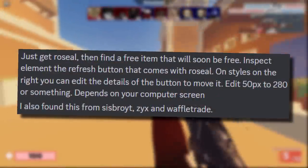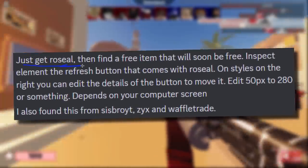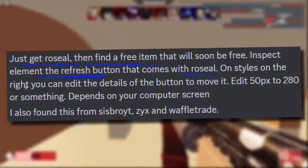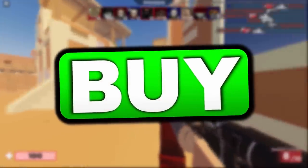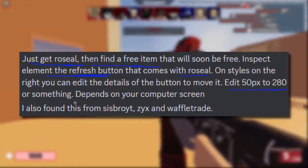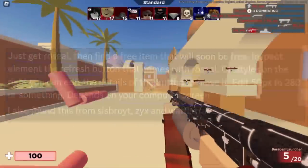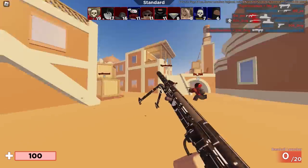A shout out to one of my mates that sent me this on Discord. The method is: get RoSeal, find a free item that will soon be available, then inspect element the refresh button that comes with RoSeal. On the styles panel on the right you can edit the details button to move it - we're moving the refresh button on top of the buy button. Edit 50px to 280 or something, depending on your computer screen. Shout out to Sysbro, YouTube ZYX, and Waffle Trade who found this.